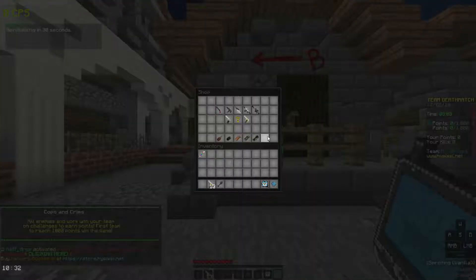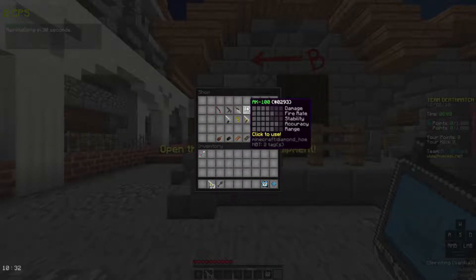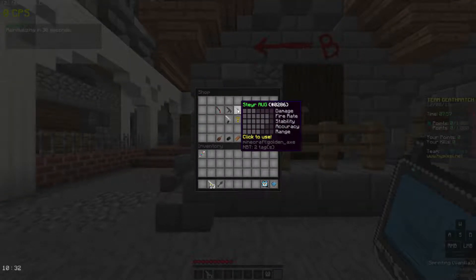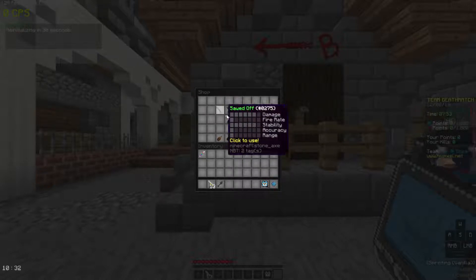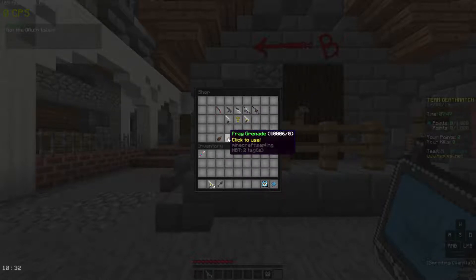Just a quick recap — these are what all the guns look like before they've been changed. So here we have the Sniper, the AK, the Sterol, the Uzi, the Sordoth, the Cult, and the Desert Eagle. And then we have grenades, which don't actually change during the next one.